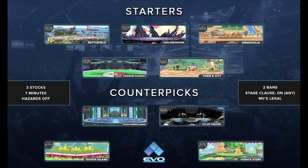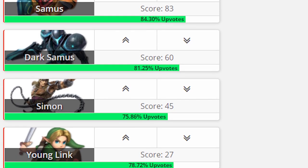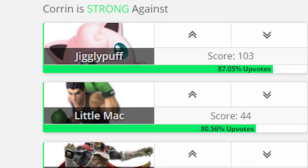Choose a stage without platforms, like Final Destination. Corrin mains love to use the platforms to juggle you over and over. As for counter picks, the characters who are strong against Corrin are projectile-heavy characters who can outrange him. The characters who are weak against Corrin are the typical big characters and Jigglypuff, which makes sense because Jigglypuff struggles to approach Corrin from the air.